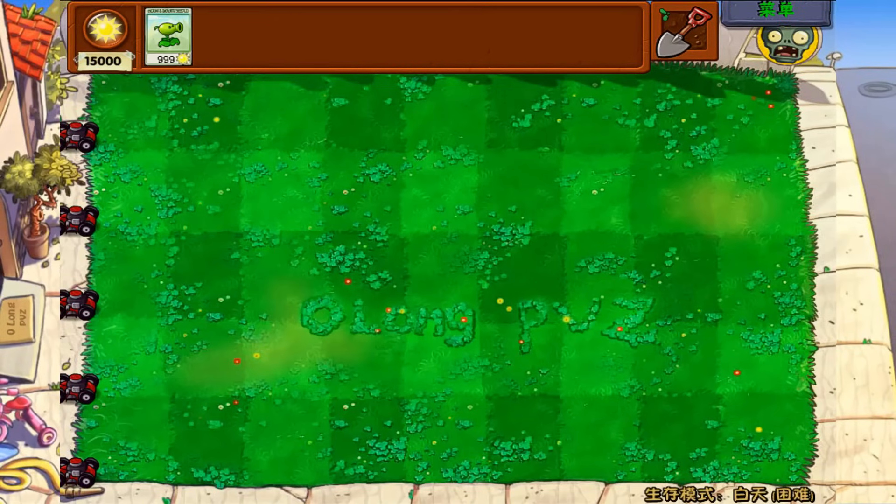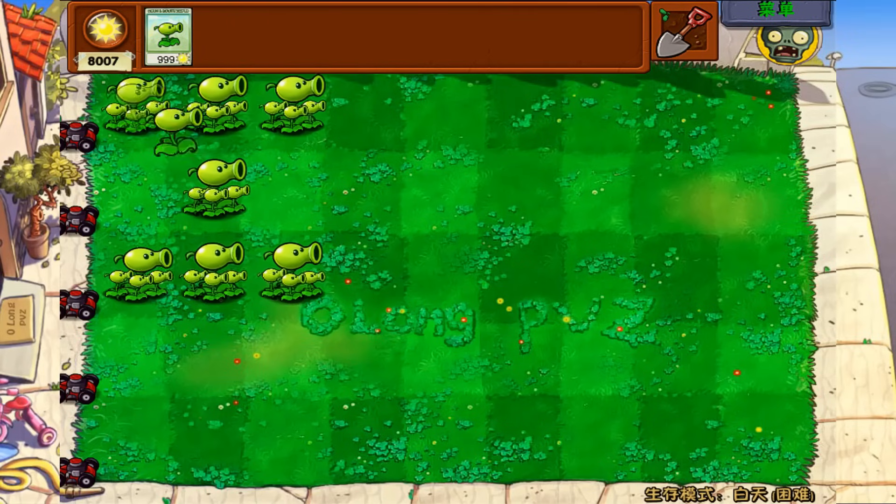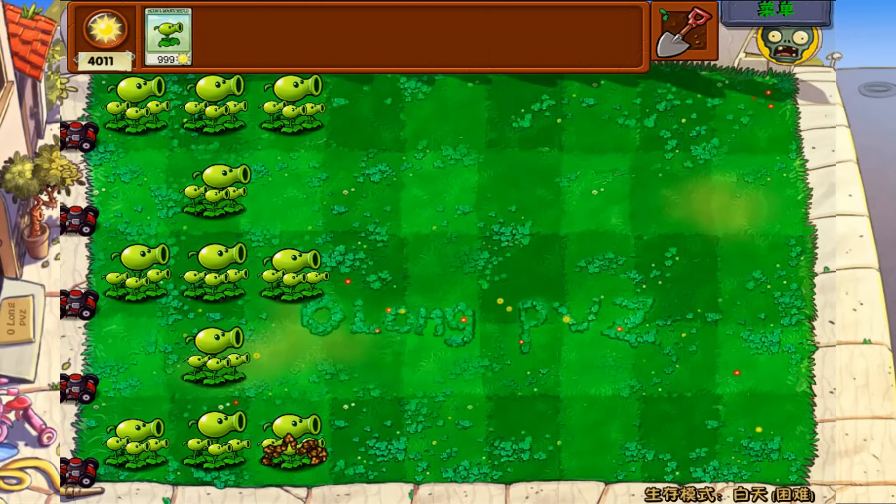Hey, what's up guys, welcome back to my channel. Today we're gonna try and use the clone food on all of the Mutant Pea Shooters. But first, let's try on the normal Pea Shooter first. Let's spawn out 3 lanes of normal Pea Shooters with cloned food.